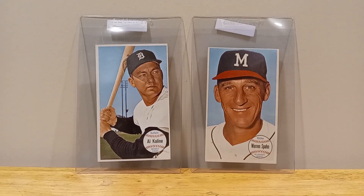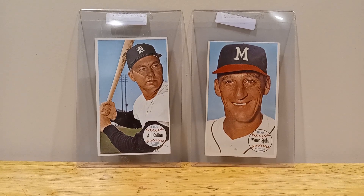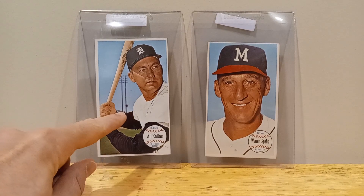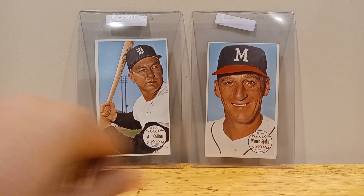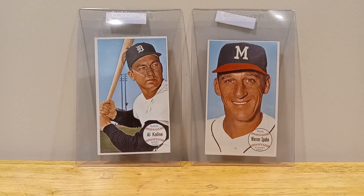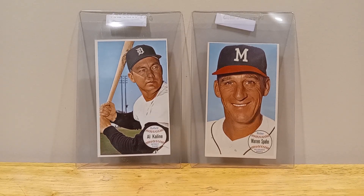Hello! Just gonna go over a couple of my recent vintage pickups here. Starting out with the Topps Giants — the '64 Topps Giants — got the LK line and Warren Spahn. The theme of this video will be cheap Hall of Famers you can pick up.